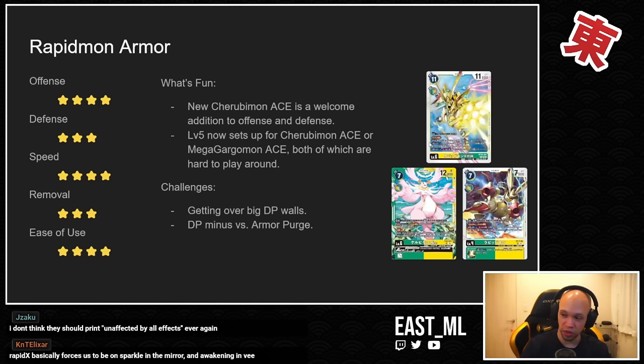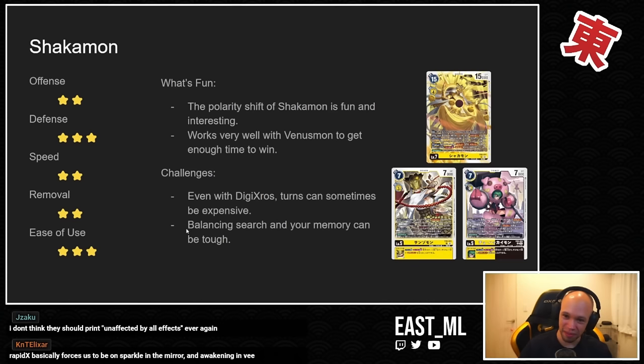The deck is pretty fast — you can essentially skip level fives if you want, going from four to six. Rapidmon X has incredible effects: gives you memory, can attack immediately, and gives a blanket minus 4k DP, which is really great. Even before all the new tools from BT16, the deck already felt pretty smooth with just the Double Typhoon starter deck. Once you add the new support from BT16 and EX6, the deck feels fantastic with lots of options and is very easy to use.